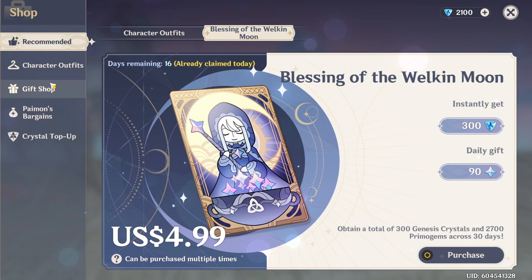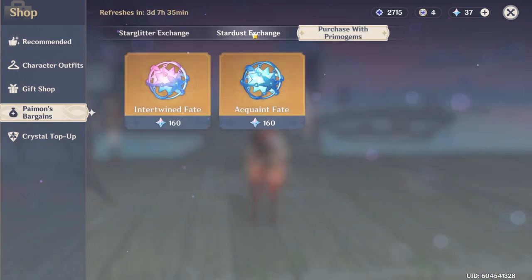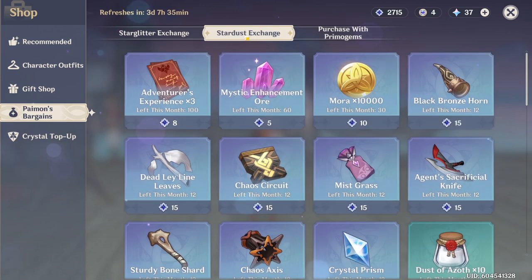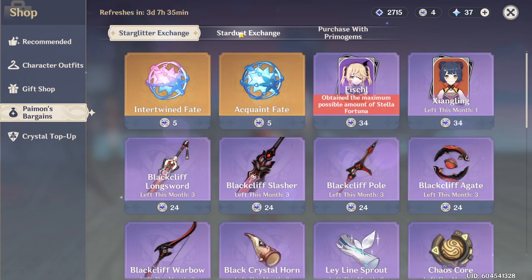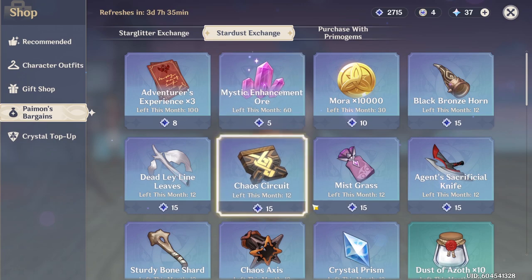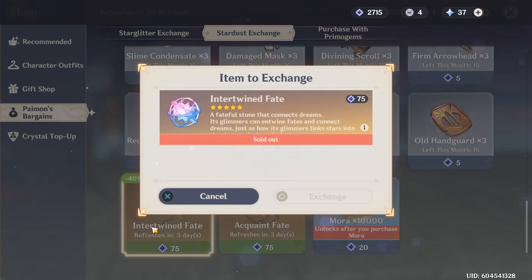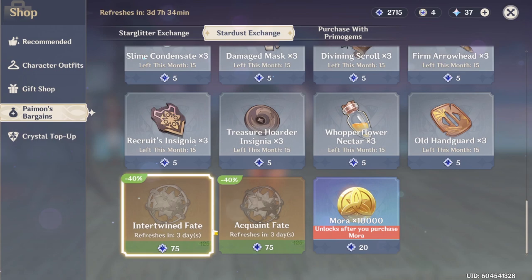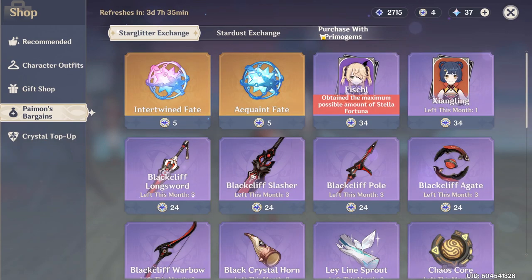In the Paimon's Bargain shop, you should usually spend all of your masterless Starglitter on intertwined fates at 5 each. Spend all of your masterless Stardust on 5 intertwined fates, and then any excess masterless Stardust can be spent on acquaint fates. Paimon's Bargains refresh every month, so make sure you get your free 5 intertwined fates and up to 5 acquaint fates with your masterless Stardust each month. I highly recommend you do not spend your masterless Stardust on anything else unless a character comes up that you've really wanted.